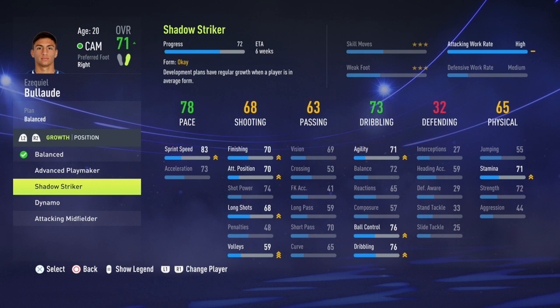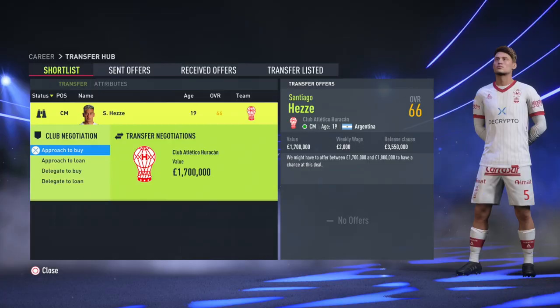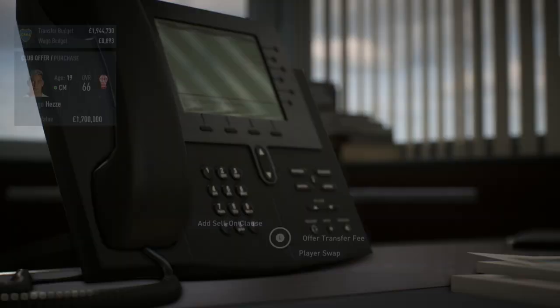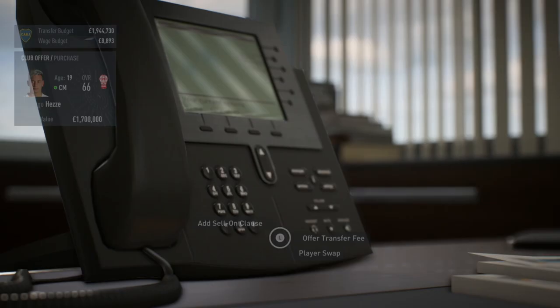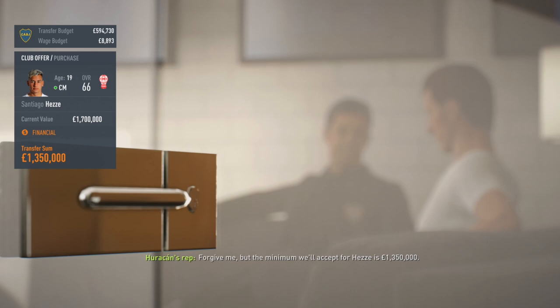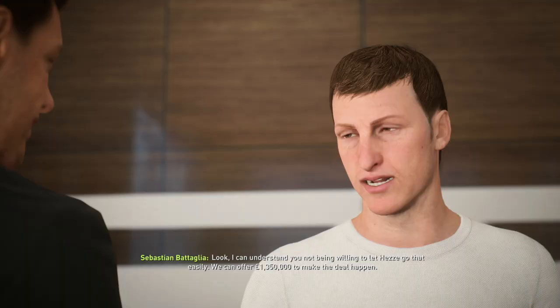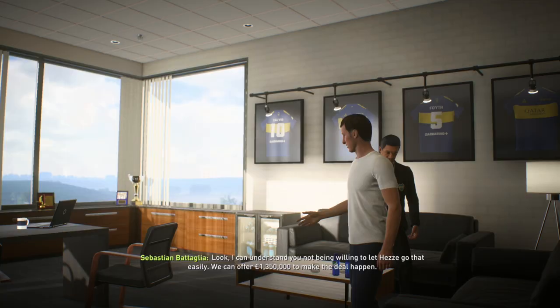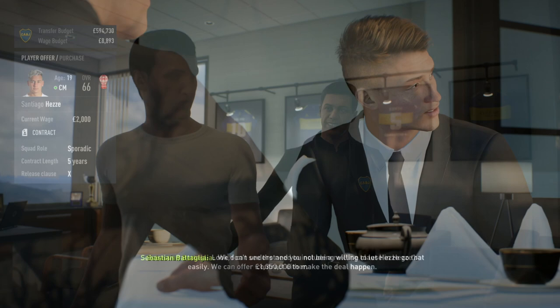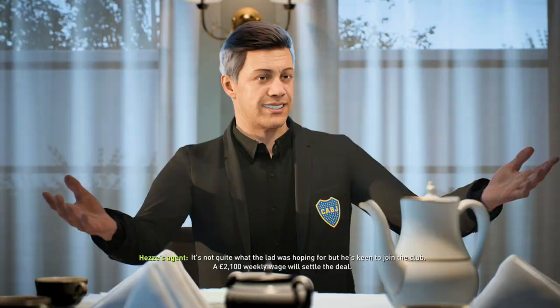The final signing was Santiago Heze — his deal is also up at the end of the year, so good value for money. With Boca not having much money at La Bombonera you've got to spend wisely. He's only 66 rated so you won't use him much in the first couple of seasons, but he has 80 potential. We got him from Huracan for 1.35 million — under his valuation — on a very low weekly wage. He'll grow quietly in the background and turn into a solid squad player.